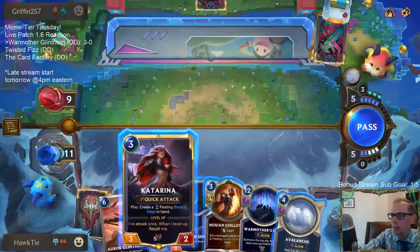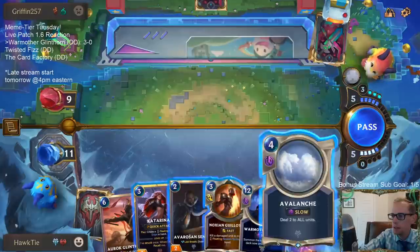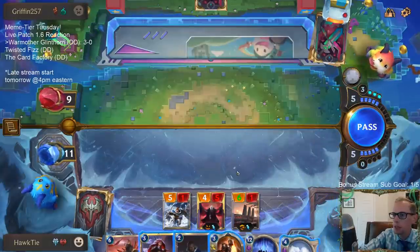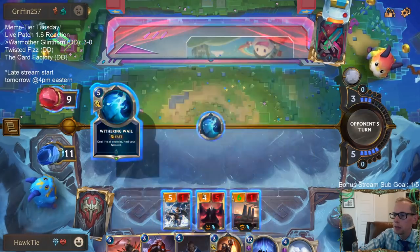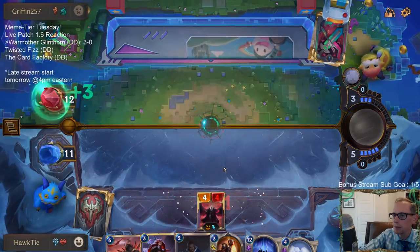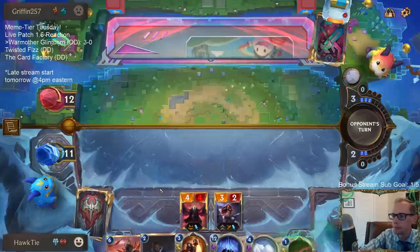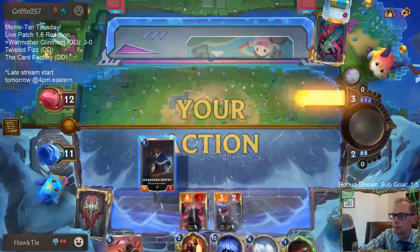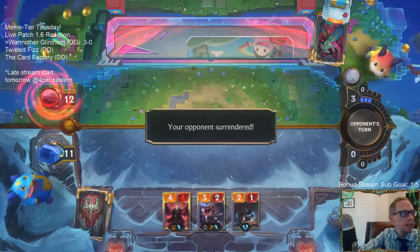I'm just going to kill them with everything else we got. We know that's a spell so I'm going to pass — I assume they're going to be playing that spell. Okay, it's a Withering Wheel. I didn't want it to be something that would also kill, so we're going to play Katarina now. Alright, GG's!